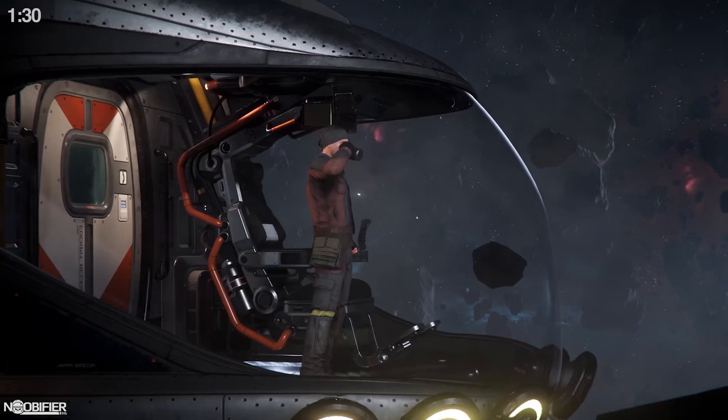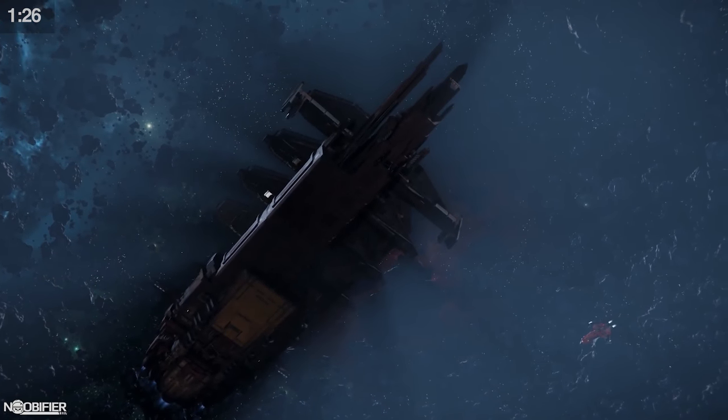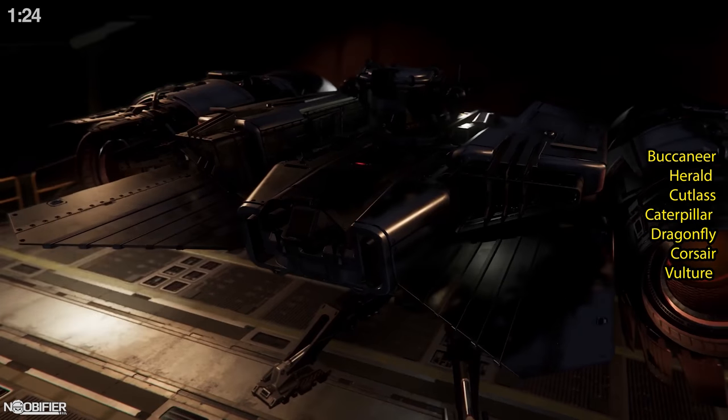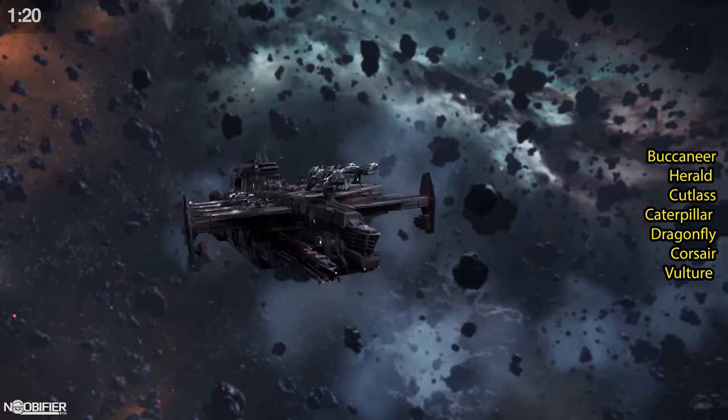The 25th is Drake — expect to wait for the Krakens to be sold in limited numbers. Drake's lineup is wide-ranging: the Buccaneer light fighter, the Herald data runner, the Cutlass series of three ships which also has a full history video linked up.